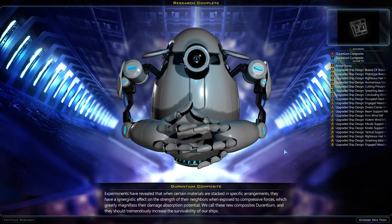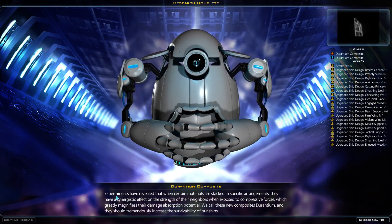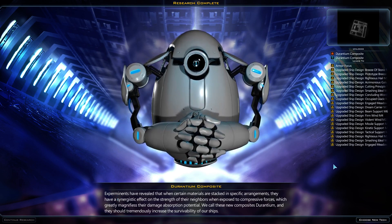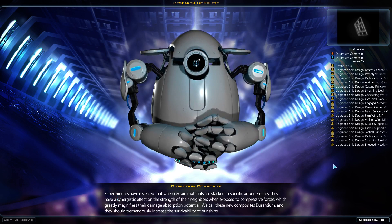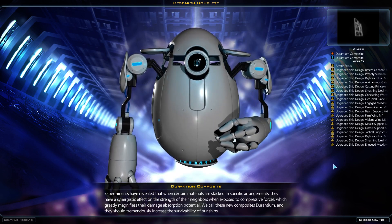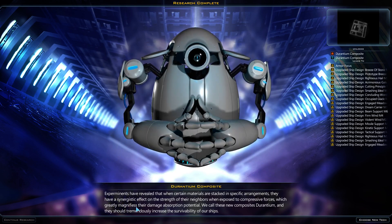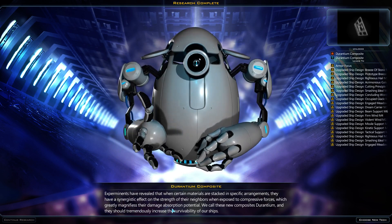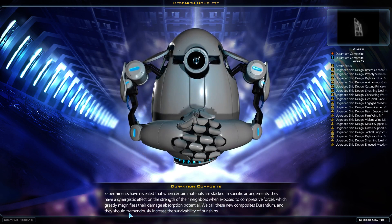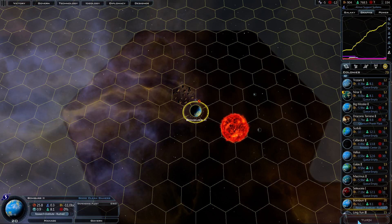Durantium composite experiments — oh, nice typo: 'experimentants'. Experimentants have revealed that when certain materials are stacked in specific arrangements, they have a synergistic effect on the strength of their neighbors when exposed to compressive forces, which greatly magnifies their damage absorption potential. We call these new composites Durantium, and they should tremendously increase the survivability of our ships. Nice, we got another one here.